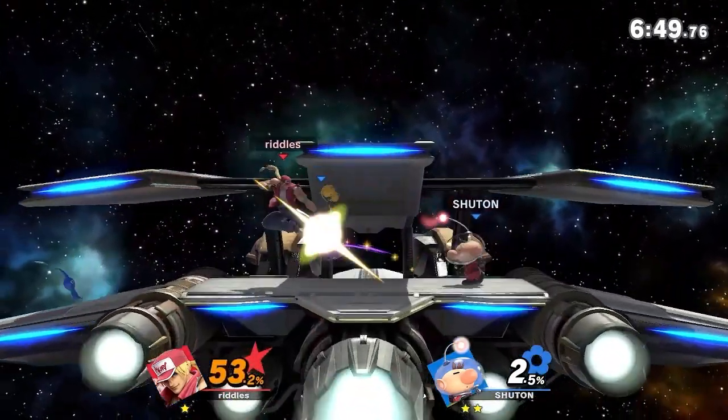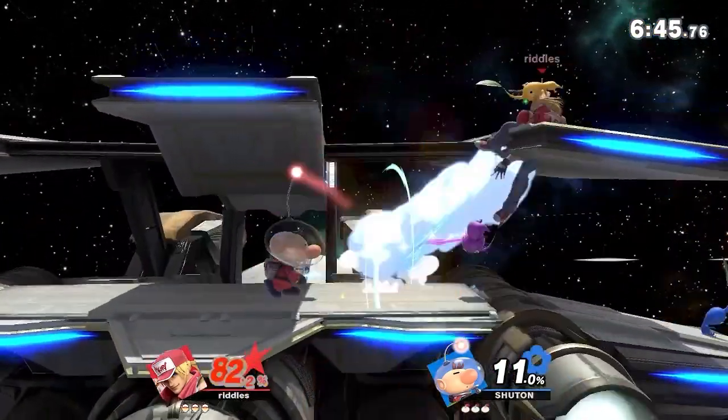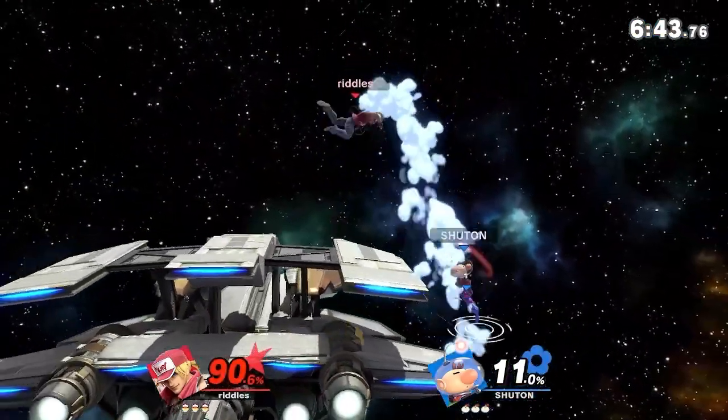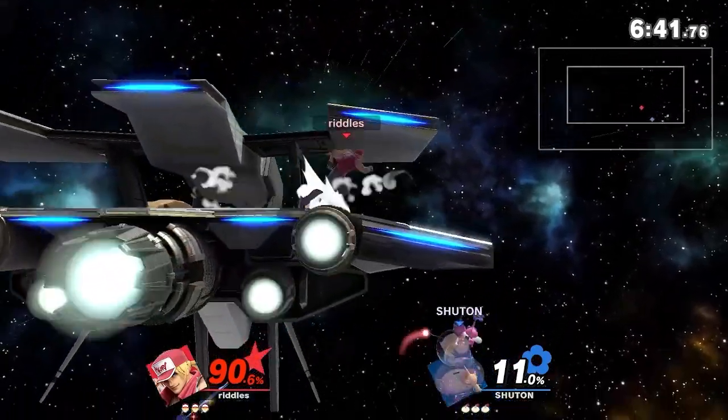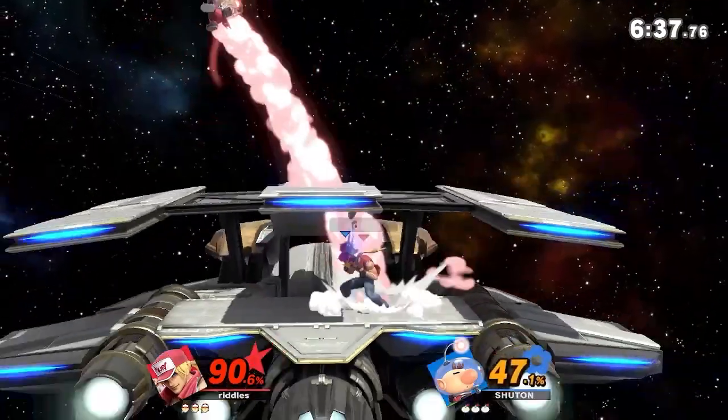The elevator — easy. 53%, potential latches here. And we'll see how the slants affect this matchup as well. Right now Chuton is up 2-1 — see if Riddles can take this to a game 5 situation.